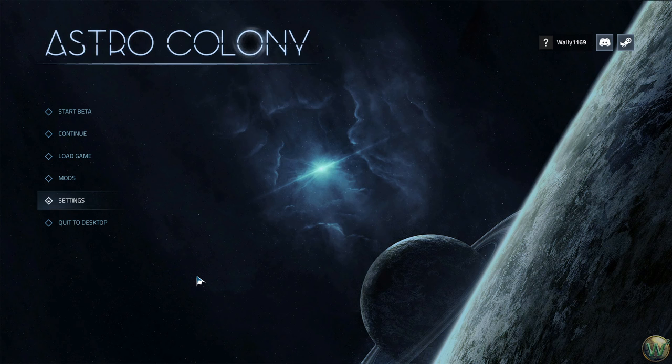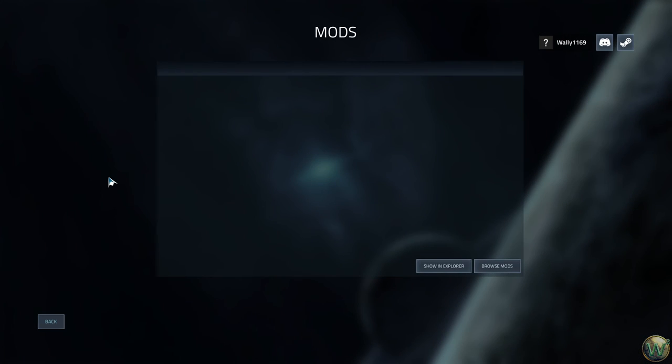Without further ado, let's jump into Astro Colony. We're in the beta, so we can start the beta. I did play for a little while in the tutorial, so that's why there's a continue and a load button. There are mods available — these mods are on CurseForge, so if you're interested in playing a modded game, click on the Browse Mods button.